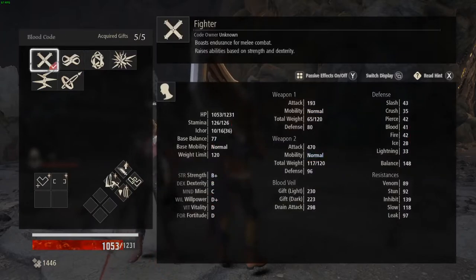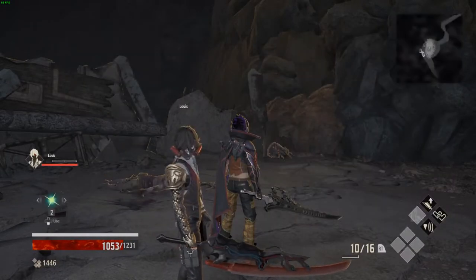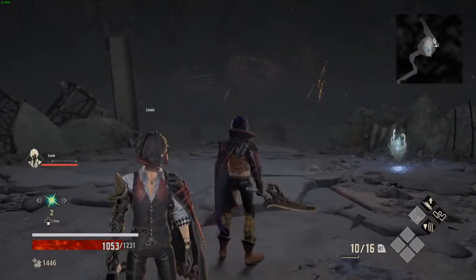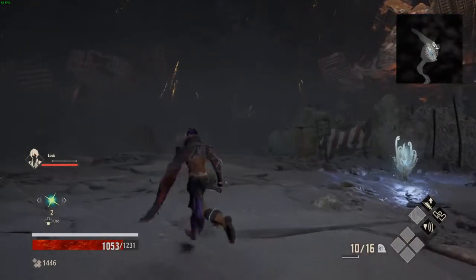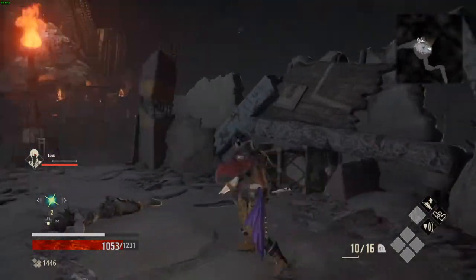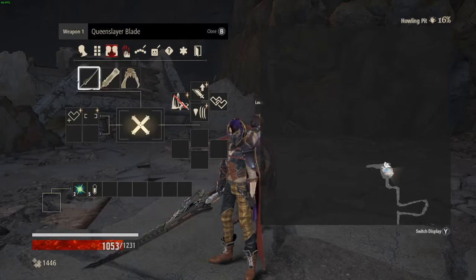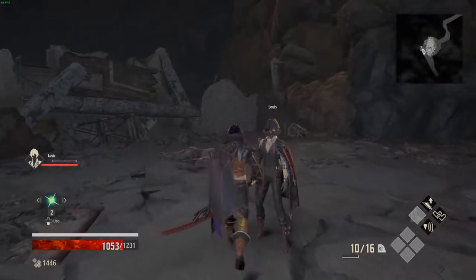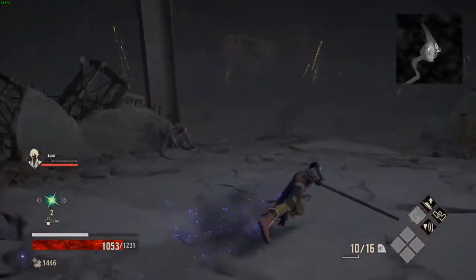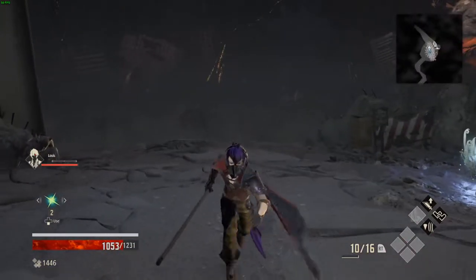Now, what about a normal blood code? We're starting with the fighter. We've got a normal roll now. To maintain the normal roll with a normal blood code, you need to have between 50 and 100% of your weight capacity. Now, you like the stuff that fighter gives you, but you did enjoy that quick roll — can you achieve that? Well, yes, you can indeed. That is totally fine. If you can drop your weight below 50%, you will go up to the quick mobility tier. You've got your hunter's dodge back, nice and easy.